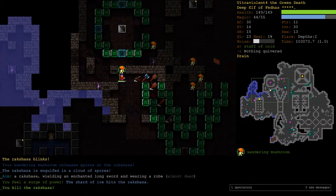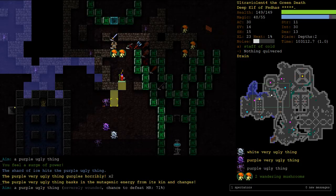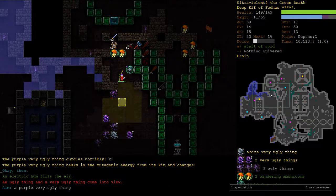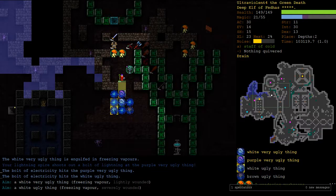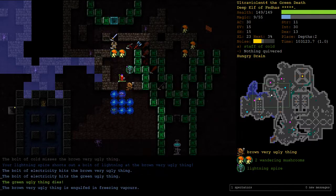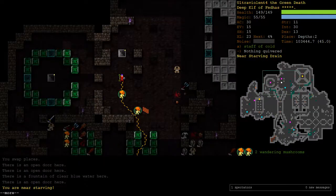Rakshasa - got him. He blinked in, it was brave but not very wise. Freezing Cloud is getting there. Come on Spire, do your magic. Depth 2 done! Let's go down to Depth 3. We're near starving again so we're kind of charging through our food at the moment.